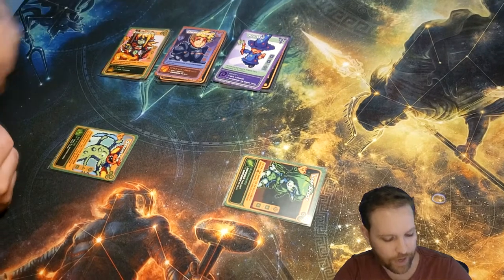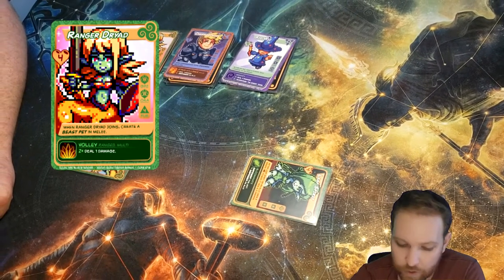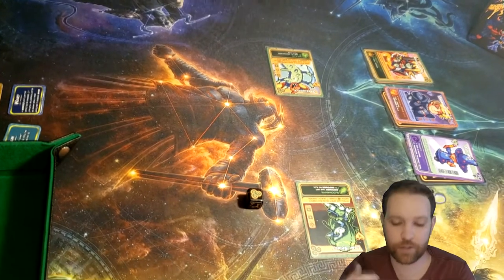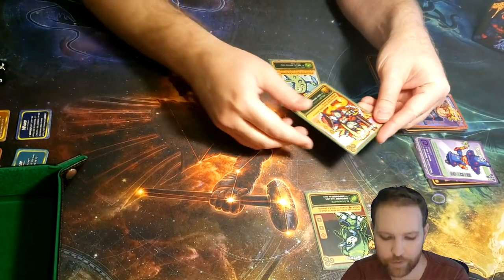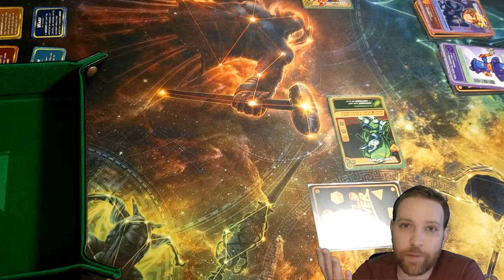Reveal the next green card, which is the Ranger Dryad. You can't recruit a second unit this turn, but what you can do is use your green action die. I would use that to draw a green card — you can't channel a green power yet because you don't have any cards in your hand. So you use this action to draw and add this Ranger Dryad to your hand. Then the turn would pass back to me.